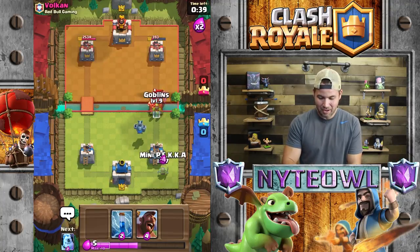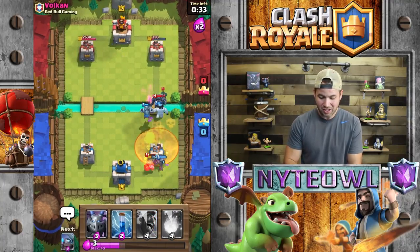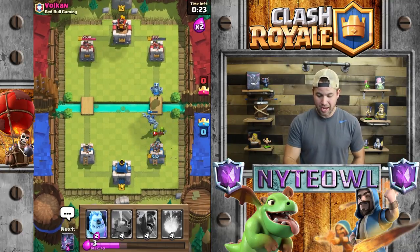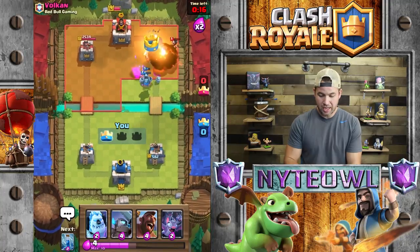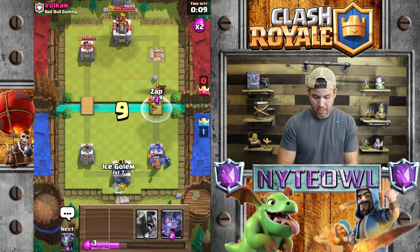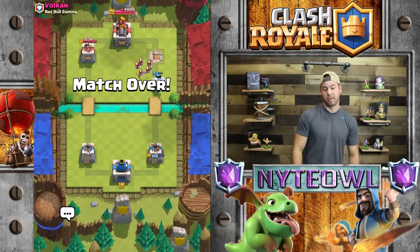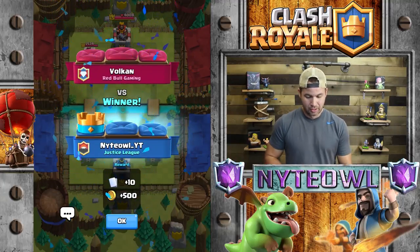My bats are gonna die — it looks like though, oh crap, please don't dash. Oh flip — that one missed fireball may cost me the game, very unfortunate. We're gonna fireball that just for fun, take that bandit out. I can't believe I missed that fireball. No prediction — zap, boom, ice golem. He's got no rocket, he's got nothing. I can't believe I missed that fireball that bad, that's embarrassing.